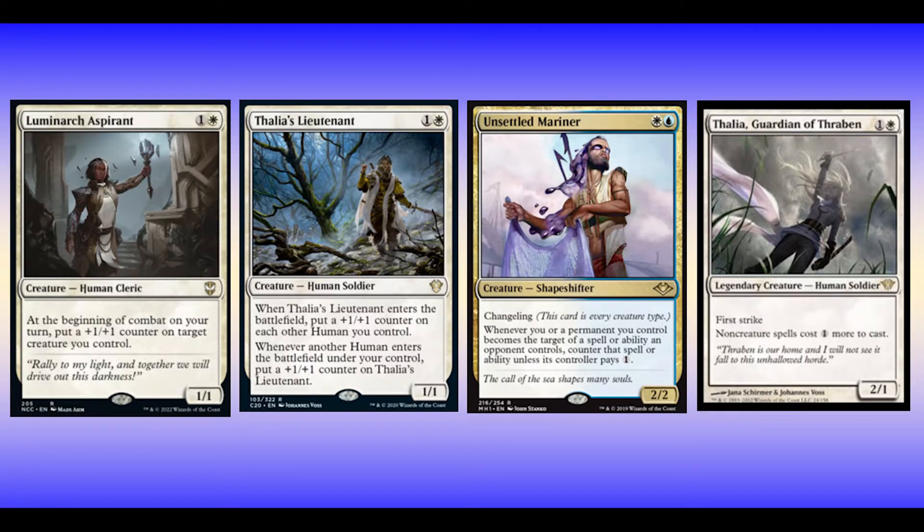In my two slots I run four Thalia Lieutenants and three Lumenarch Aspirants — they both help me aggro. I also run three Thalias and three Unsettled Mariners as they both provide a taxing effect, though it happens in significantly different ways. I like to double up on both effects so I can ensure I enact one of my game plans.